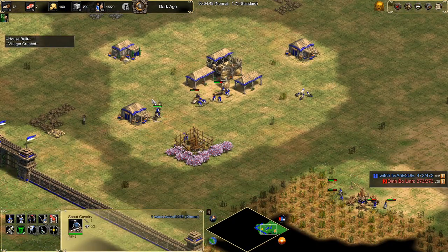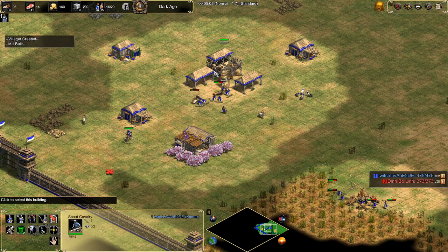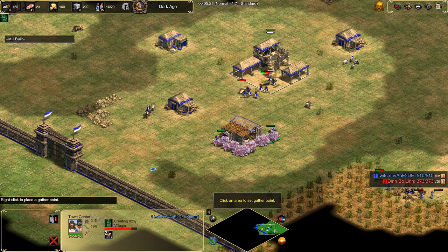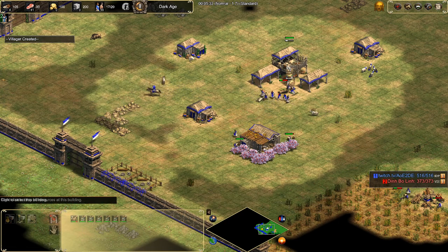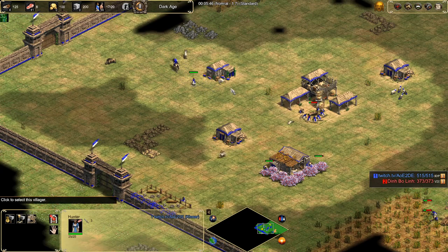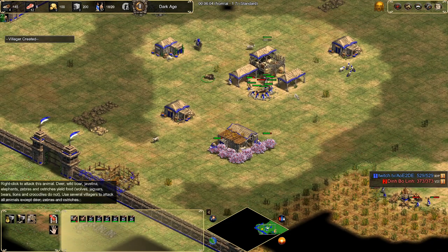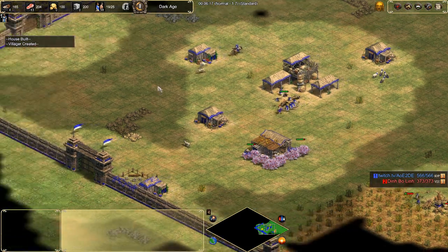Six sheep, four wood, go get the boar, go build the house. We're going to have four to the mill. You want as little dead animals under the TC as possible. Around 16-17 pop, go build the next house. When this boar has around 100 food, that's generally a good time to go grab the next boar. Make sure you have four on berries. If you have dead animals under your TC, you can avoid putting so many villagers on berries right away and just add them later, moving them from under your TC towards it so you're taking them more efficiently.